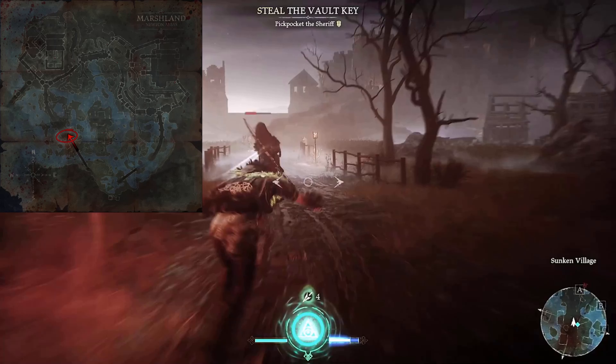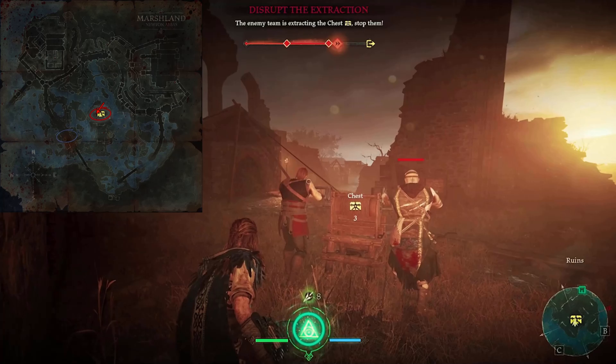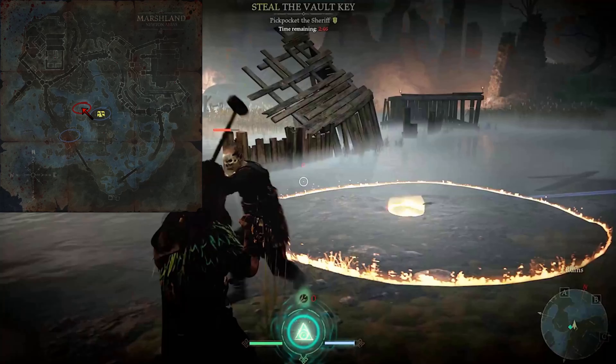Marshland, the brawler's former home, is a large asymmetrical map consisting of large open spaces in its southern region and two hulking strongholds to its north. Teams will begin in each respective corner in the southern swamp. Naturally we'll make our way north towards the strongholds while hoping to pick up the central capture point between two mega constructs.